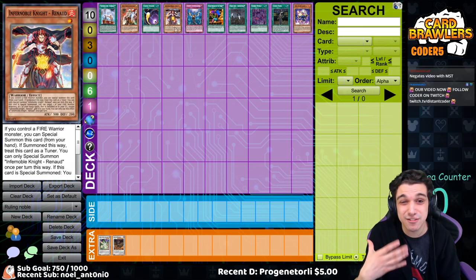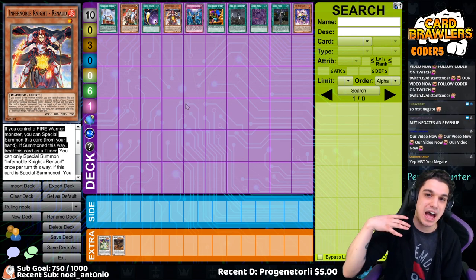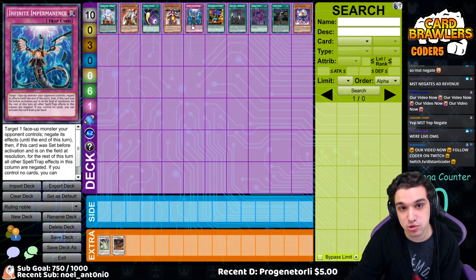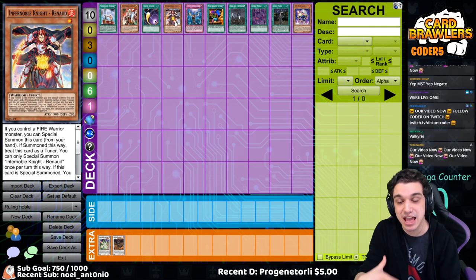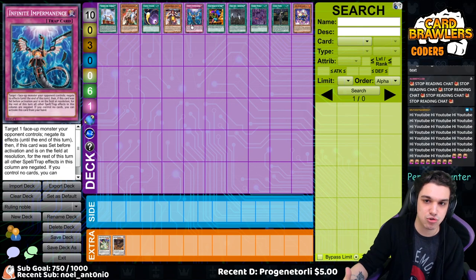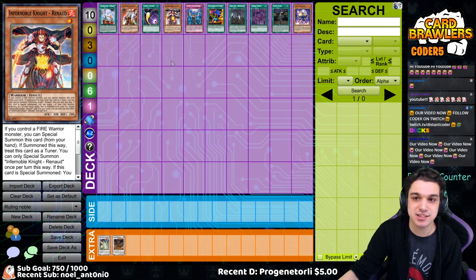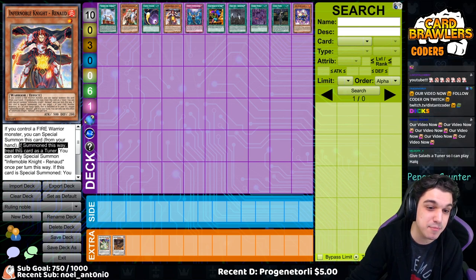Moving forward, we have a neat interaction with Infernoble Knight Renault. Renault has the effect that if you control a fire warrior monster, you can special summon this card from your hand, and if summoned this way, treat this card as a tuner. I had a call where a player summoned Renault that way and on resolution of the summon, the opponent used Infinite Impermanence to negate the effect of Renault. The question asked was: is Renault still treated as a tuner? In this situation, Renault will still be treated as a tuner — this applies to Infinite Impermanence, Effect Veiler, or Skill Drain. Even if Skill Drain is face-up on the field before Renault is summoned, Renault will still be treated as a tuner because those cards will not remove that status if it was granted upon being summoned this way.